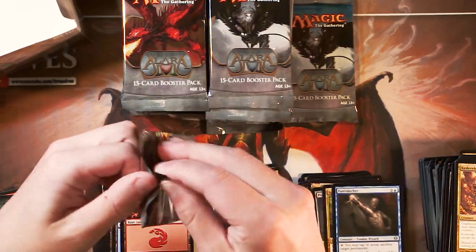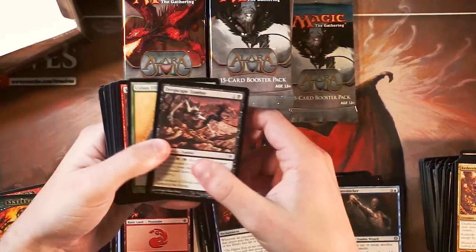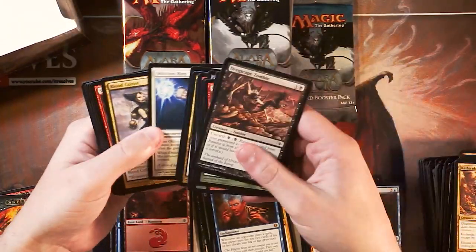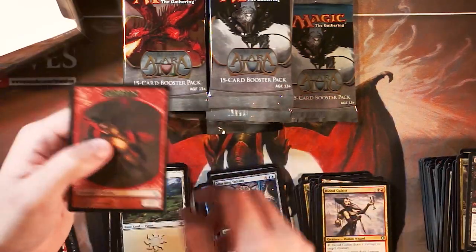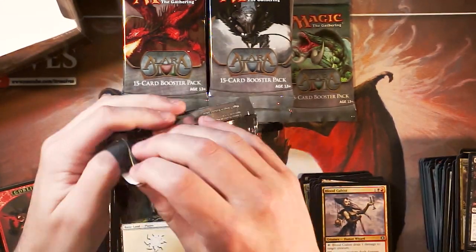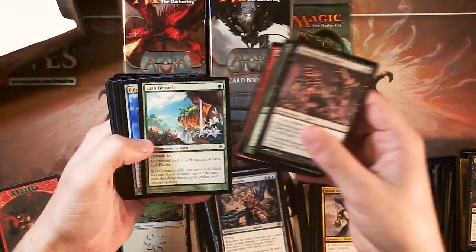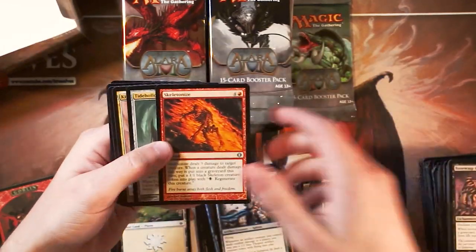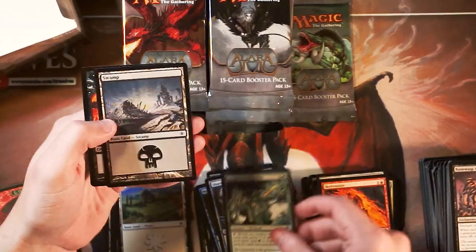We're almost a third of the way through the box at about five and a half minutes in. There's a lot of really cool stuff in this set. I love multicolor cards in general — that's why original Ravnica is one of my all-time favorite sets. It's so fun to open multicolor cards and push yourself to play a little differently than just picking one color. Pushing into three colors makes for a really fun play experience where you get to test out a lot of different stuff.